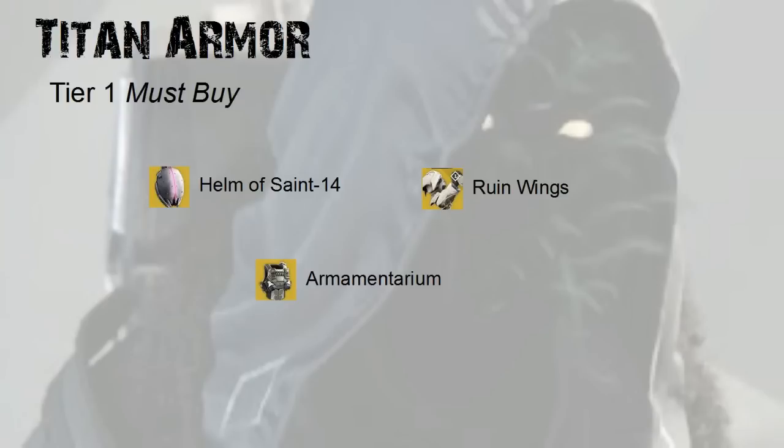Next up we have Ruin Wings. Ruin Wings are good because they increase your heavy ammo drops. So if you have Gjallarhorn and you pair them with Ruin Wings, that is a great combination if you want to make an offensive Titan. If you don't have Gjallarhorn, Ruin Wings loses a little bit of value.